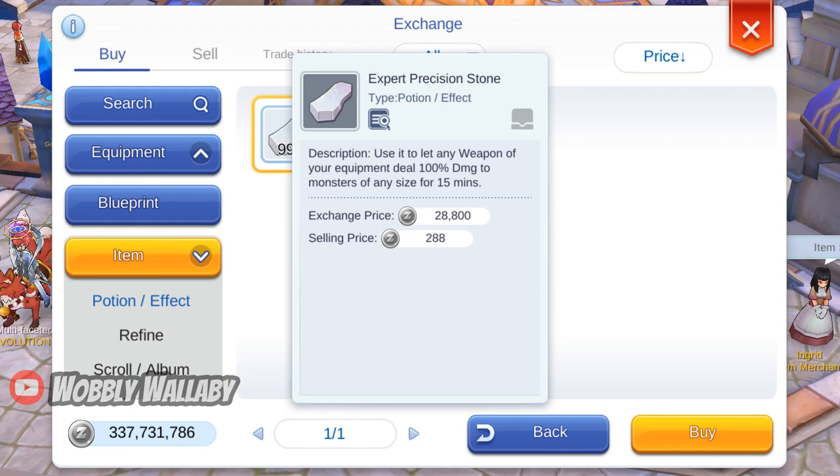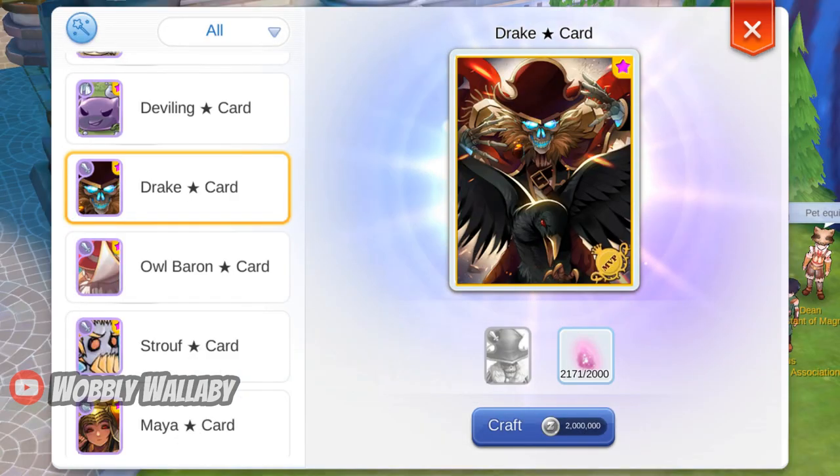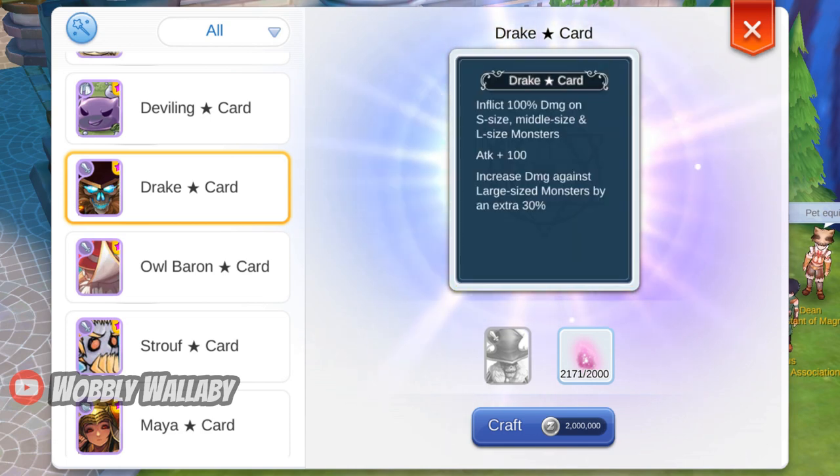Third, use expert precision stones, which cost about 28,000 zenny, in situations where you deal 50% damage to the target with your weapon. For 15 minutes, you will no longer have the weapon penalty. Both descriptions on these stones are confusing, but that's what each of these stones are used for. Fourth, get the Drake star card. Its effect is amazing, since it deals with the weapon penalty, adds a lot of attack, and does 30% more damage to large monsters. This is the card I wish I had, and this gacha just feels like a poor man's version of this card.